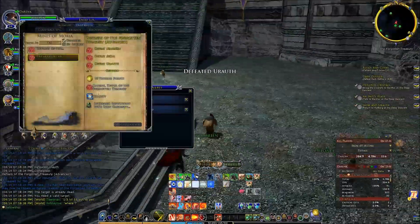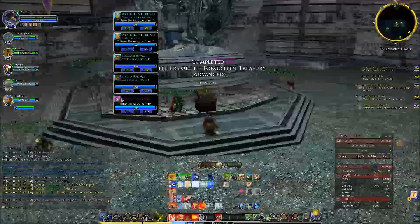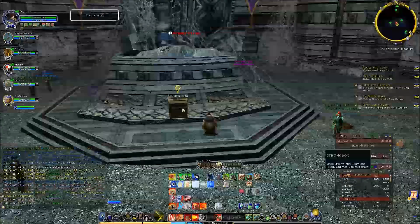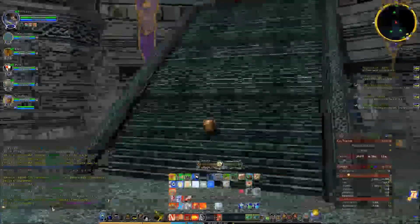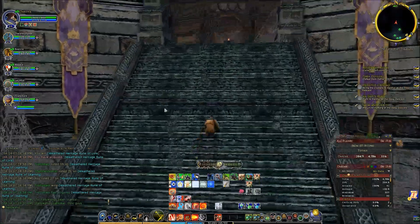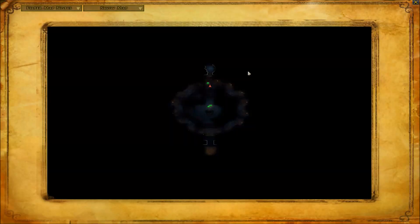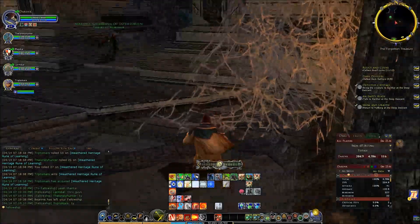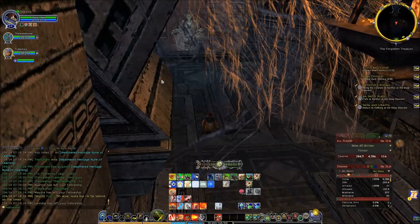And that is it — that is the whole instance. It's relatively fast, a lot easier if you have a bigger group. There's no Medallion of Moria in here. On my side I still have to do one more dwarf coin and kill four more Defiles, but there are only four Defiles in there and you can't go in again. So if you don't finish the quest now, you don't finish the quest — and that's stupid. But anyway, that is it. Hope you guys enjoyed.